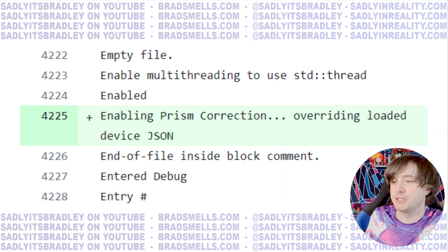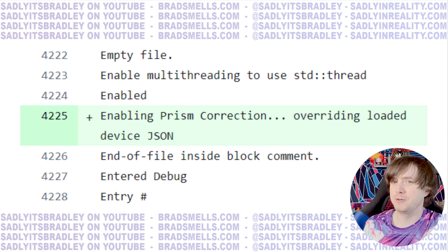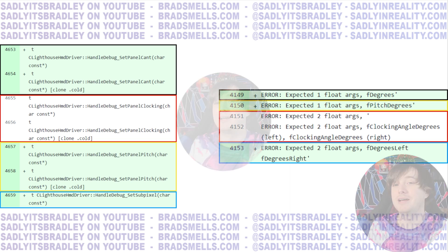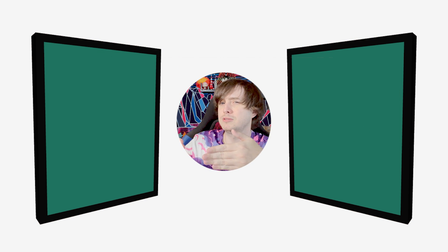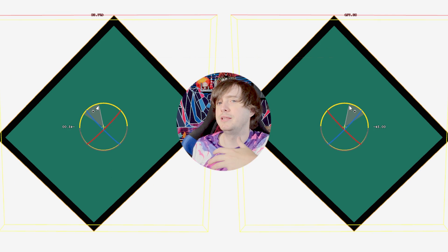What's interesting about this Prism correction is it seems to completely ignore that factory JSON, or even override it completely, which is very different than anything I think Valve has ever done with any other software. So I started wondering: why would Valve want to have the ability to override that device JSON? Well, there are also a lot of strings related to setting a panel's cant. The Index does a little bit of canting — you make the displays' edges horizontally tilt toward you. There were also the old strings of panel clocking, which I believe is definitely the counter-rotation. The Quest Pro does this — it allows you to rotate the displays toward the inside.